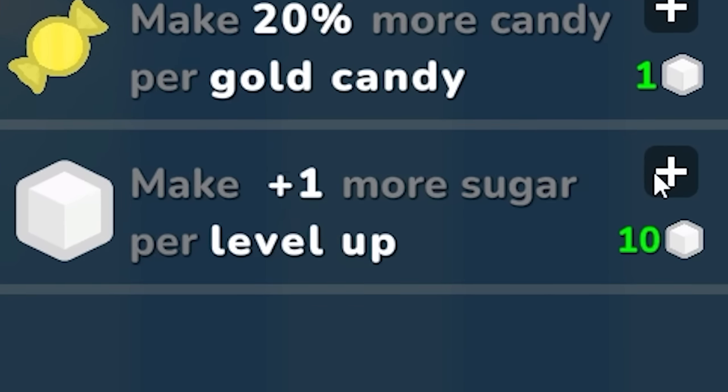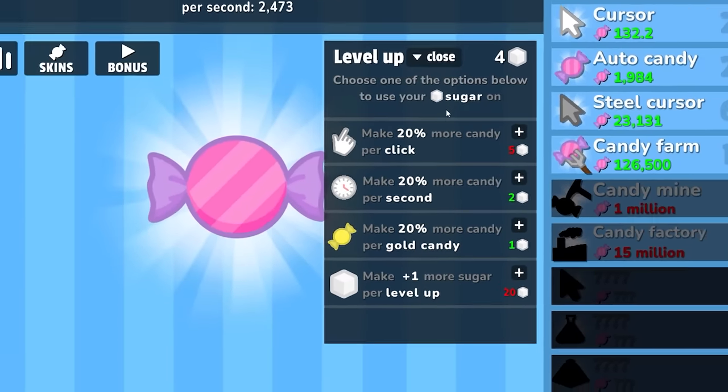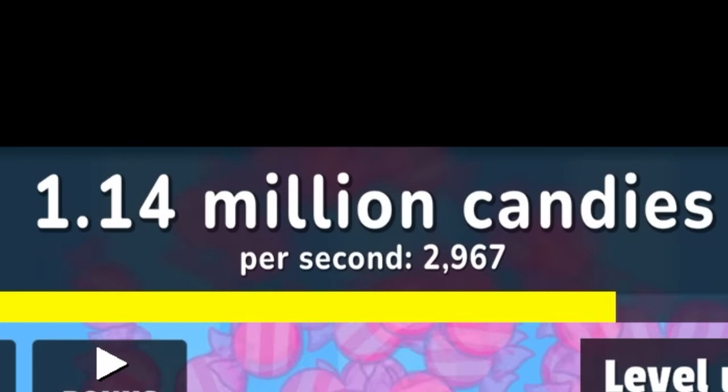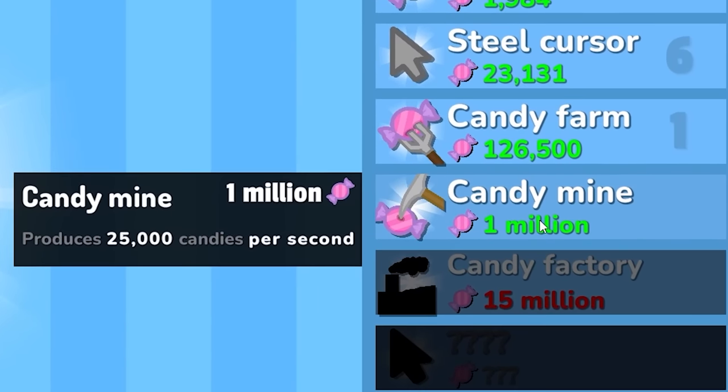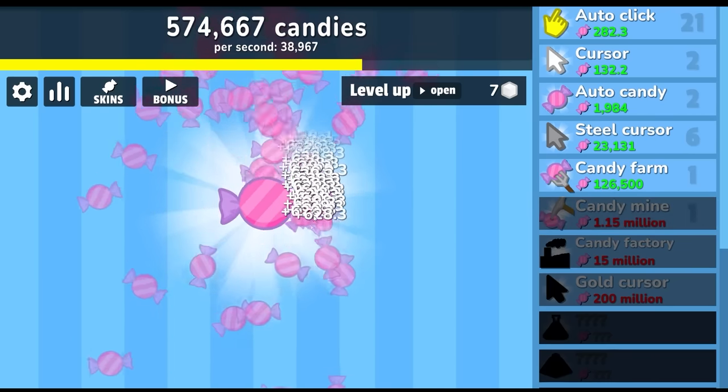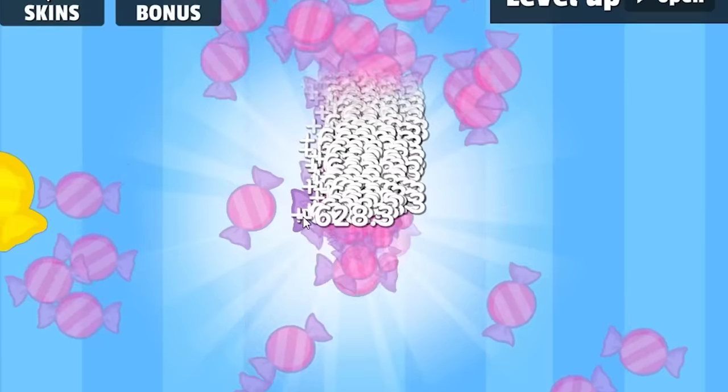I now have 14 sugars to spend. Let's get 'make one more sugar per level up' — now I'm gonna get three sugars every time I level up. I'm at 1 million candies, so let's go ahead and buy the candy mine. It's gonna give me 25,000 candy per second — that sounds really good. Now with my steel cursor and the candy mine I'm getting so much candy.